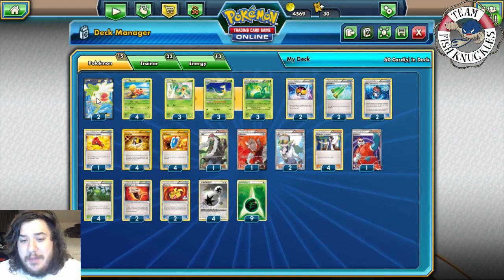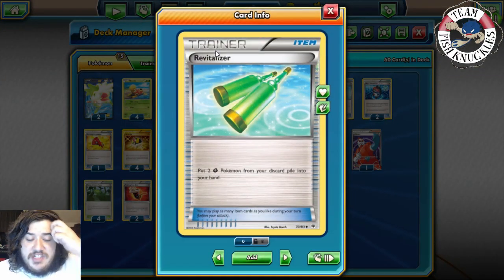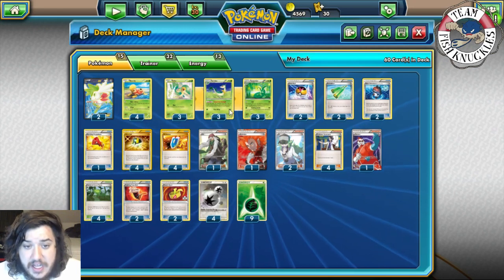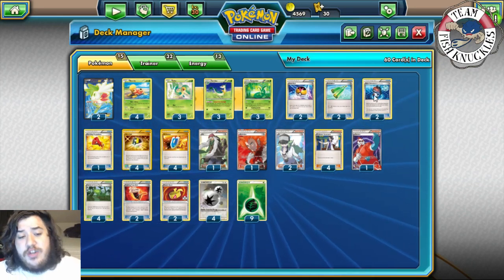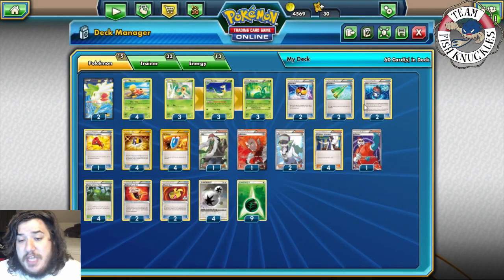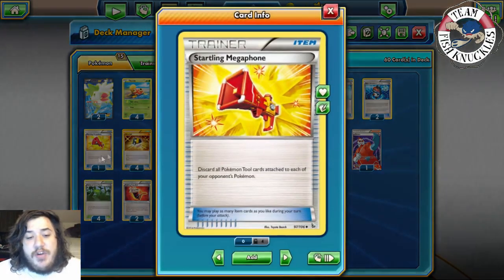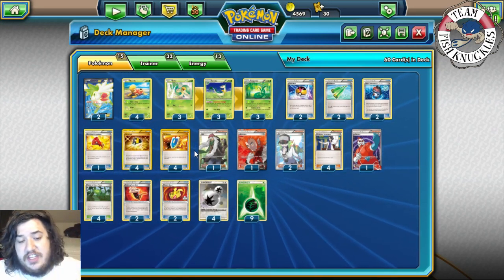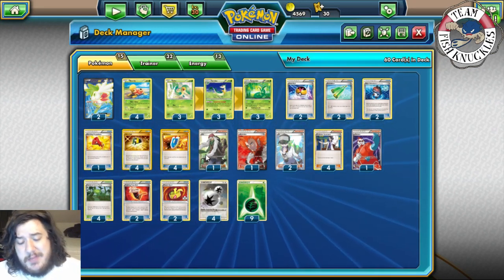We also play two Shaymin EX to help set up. Two Level Ball to search for Pokemon with 90 HP or less - it can get Servine, Snivy, or Shuckle. Two Revitalize to put two Grass Pokemon from your discard pile back into your hand, great if they knock out your Servine or Serperior. Two Robo Sub: if you can retreat your Active into a Robo Sub, your opponent is forced to use a Life Standard to knock it out. One Megaphone to get rid of tool cards.